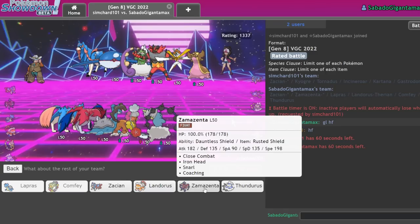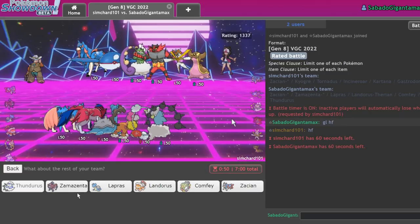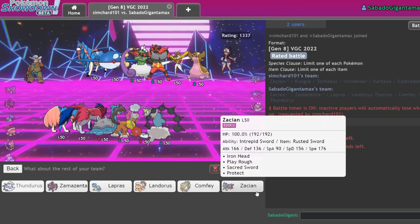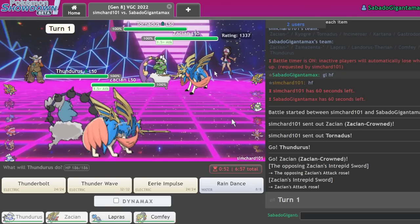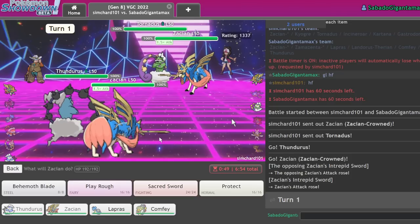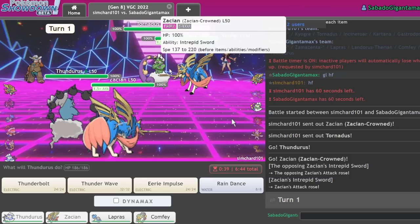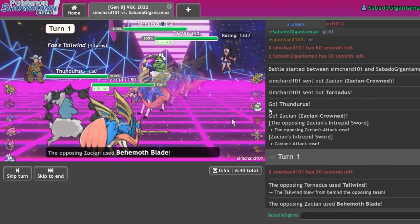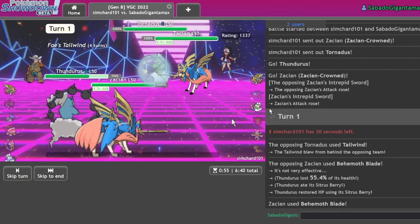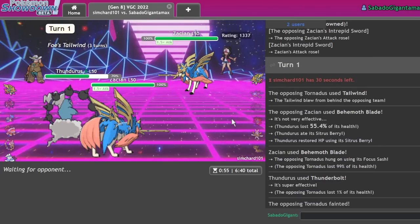Zamazenta on lead also isn't terrible because we have access to Snarl. Let's play a little passively — I want to wait for their Dynamax to end. Thundurus plus Zacian is a fine lead, with Lapras and Comfey in the back. This lets me go for a Thunder Wave on their Zacian. I'm doubling down on the Tornadus — there's no way I get one-shot. They'll Tailwind, so next turn I can Thunder Wave their Zacian, get some health back, take another Behemoth Blade, bring them to their sash, and the Thunderbolt picks up the KO.